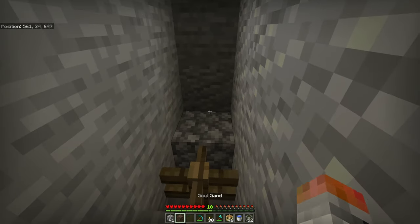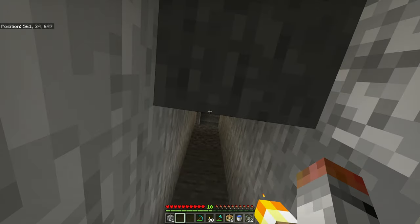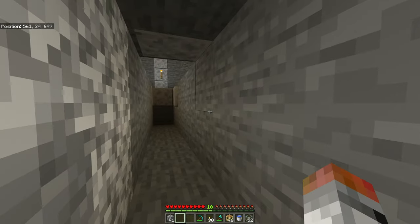Once you have your block of soul sand, place it down. Don't worry about it for right now — we're going to put water above it as soon as our tunnel is finished.